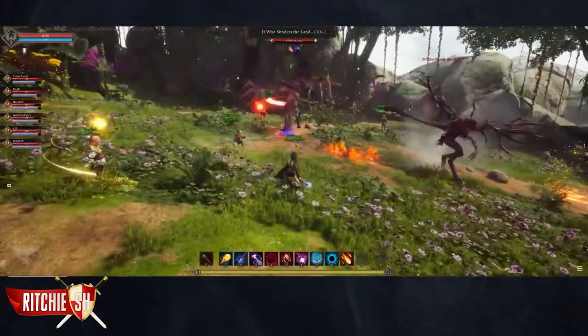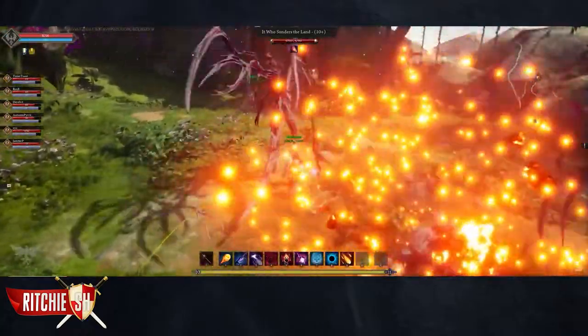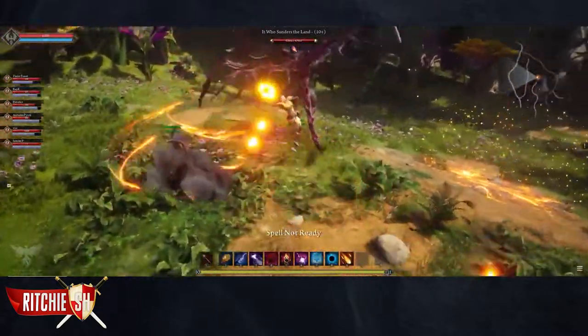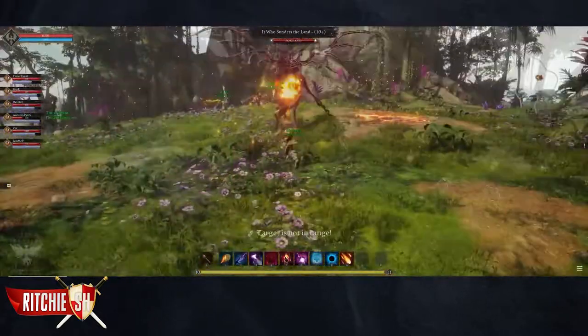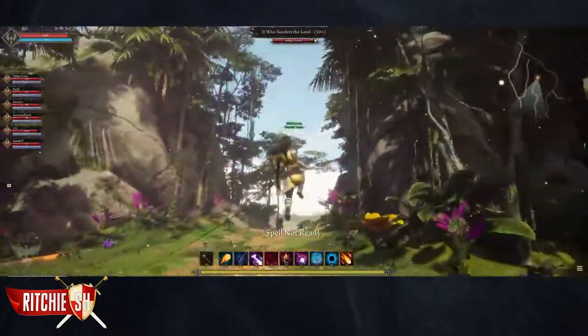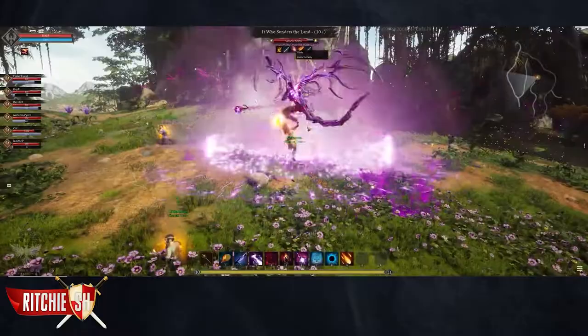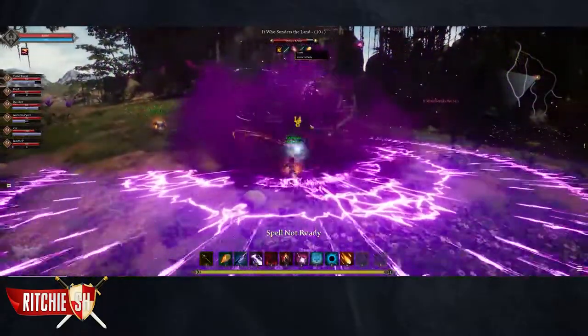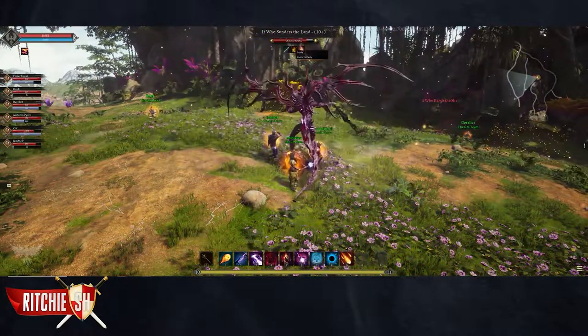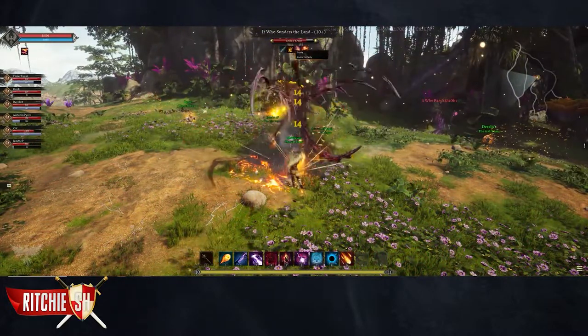These two guys seem to use a lot of elemental attacks, as one deals damage from the ground and the other from above, as said in their names. Some of the abilities include summoning crystals that leech mana from players, an ability that tosses players around, and an AoE explosion. Overall, the boss fight looks pretty interesting and challenging for an early Alpha entry fight, which will more than likely be tuned up as the Alpha progresses.